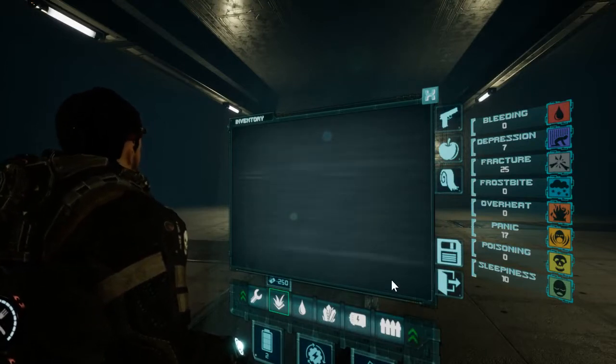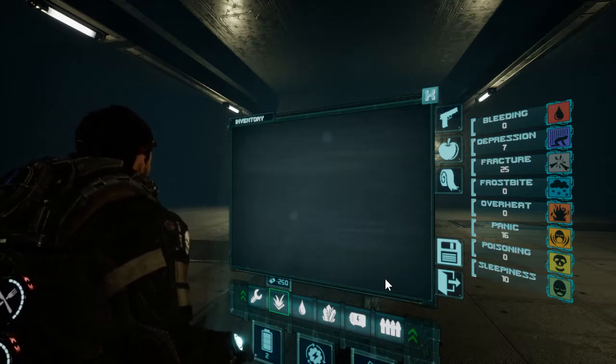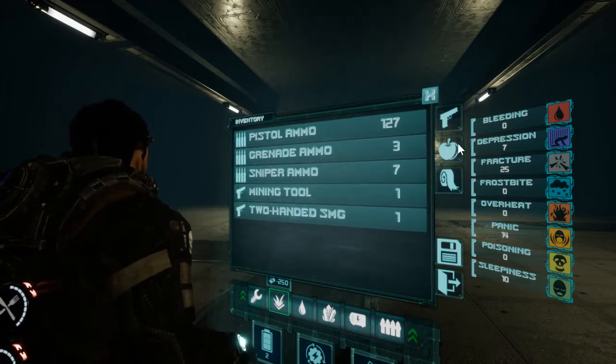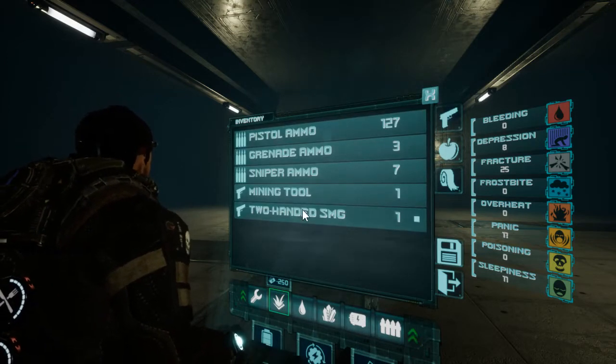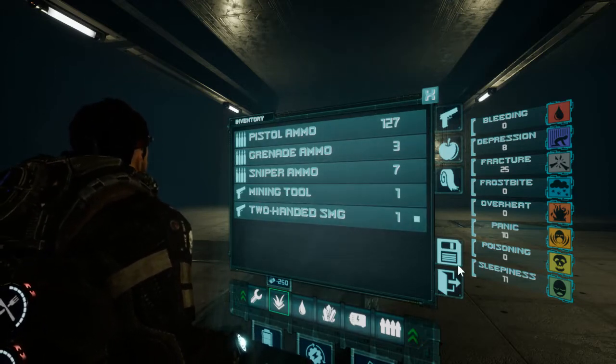It literally will not allow me to move through these options. It's letting me see my inventory but it won't let me click on anything else. Two-handed SMG — what do I do with that? Oh, I have it now. It closed on its own. I tried everything to exit that menu. This game has some serious issues.